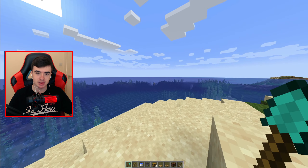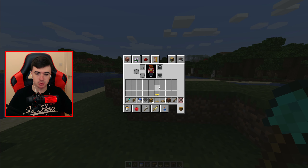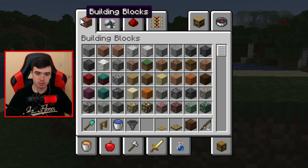Hello everyone, today I'll be showing you guys how to make an AFK fish farm for the new Minecraft version Caves and Cliffs. The things you'll need: a fence, a water bucket, a hopper — I accidentally chose a trapped chest for some reason.